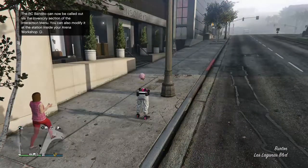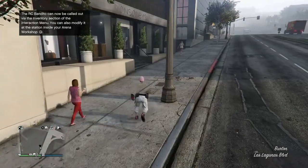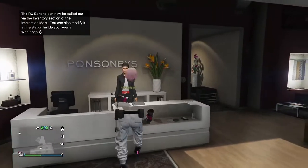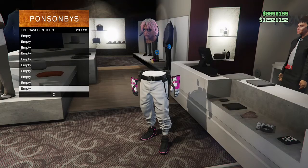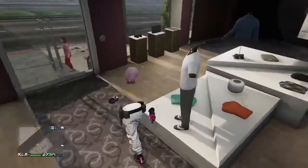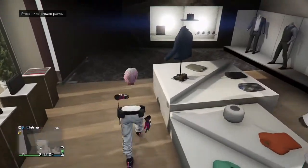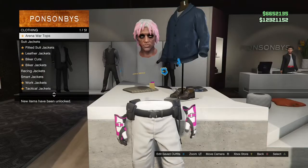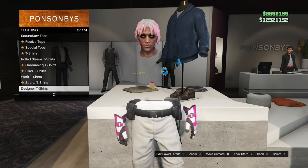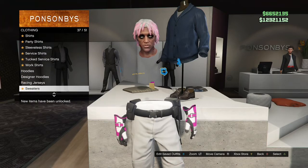When you get loaded inside of your online session, go ahead and save the outfit you didn't want to lose because it's not going to be saved. Make sure you save it towards the bottom so it doesn't mess up when you're trying to merge your other outfits. After you're done saving that outfit, make your way over to the top section, go to racing jerseys and purchase the downhill motocross racing jersey.